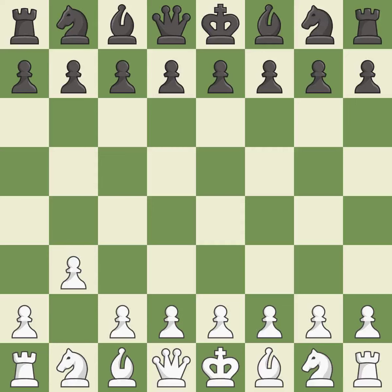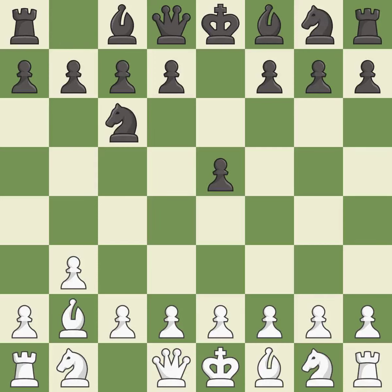b3 is an uninspiring move that prepares to bring the bishop to b2 and attack the center later. e5 is a solid move that takes control of the center after white's cautious first move. Bb2 puts the bishop on the long diagonal in a move called a fianchetto and attacks the e5 pawn. Nc6 develops the knight toward the center, defends the e5 pawn and controls the d4 square.